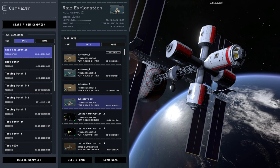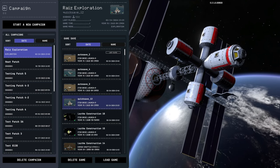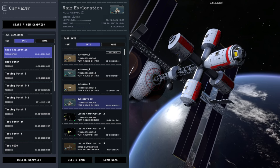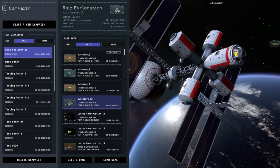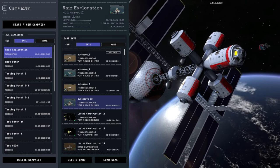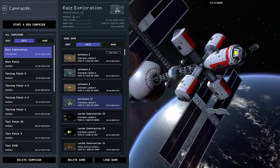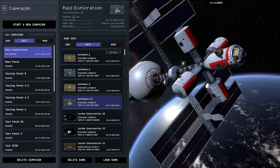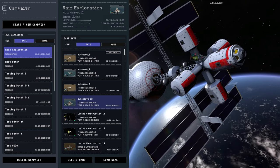Hello everyone and welcome back to Lathe Station and Base Construction in Kerbal Space Program 2 Early Access, where I'm going to pick up from the quicksave I made with the spaceplane in flight over Lathe and see if I can land it once again. We have restarted, so hopefully the landing gear is going to play nice with us this time.